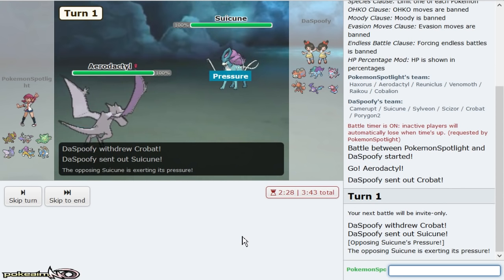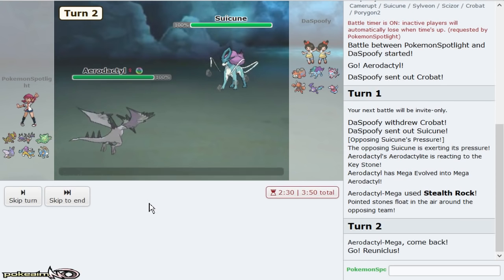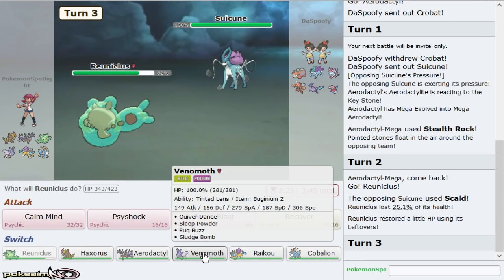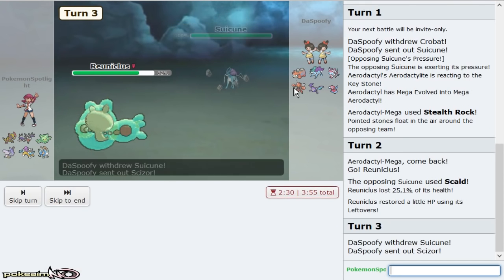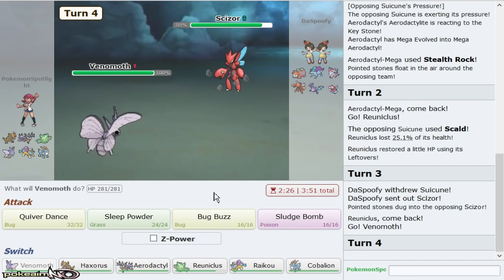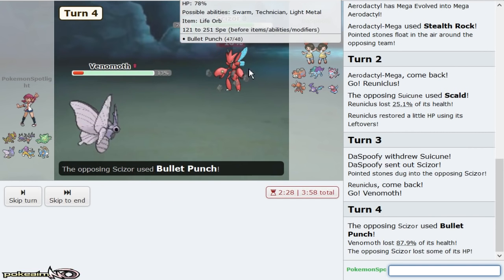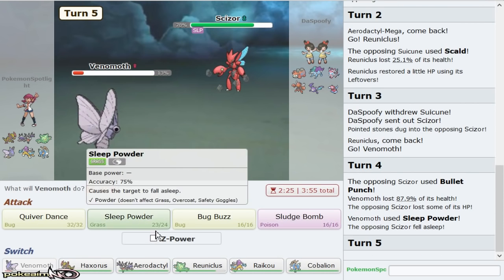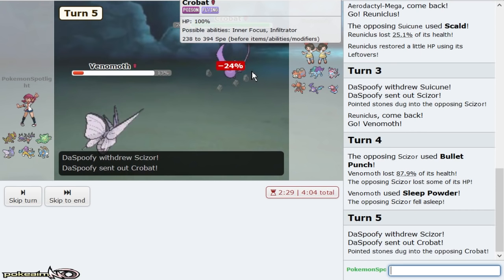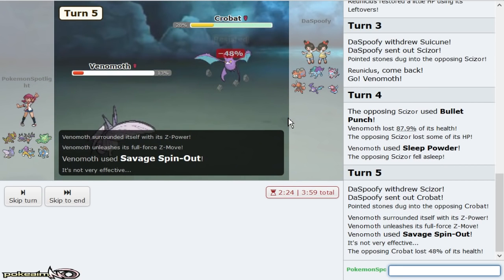I'm going to double out to Venom Off expecting him to want to go out to something like Scizor. I want to find out if he's Banded too. I don't know what that means — so hit the Z, hit the Sleep, go right for Savage Spin-Out because I don't care what comes out. He goes Crobat — either way with Scizor being asleep, that's amazing.